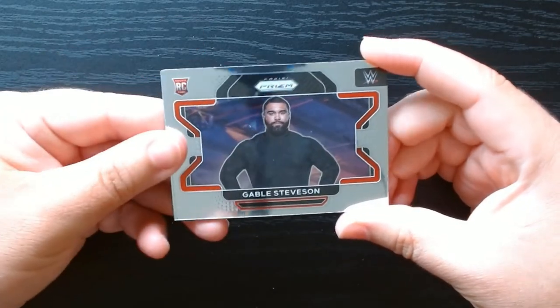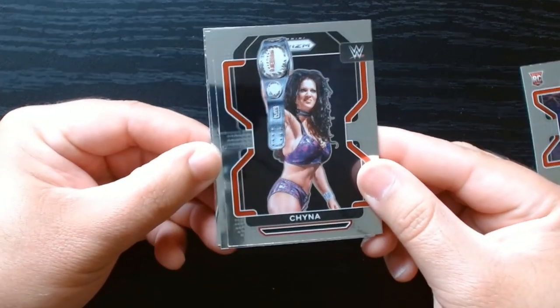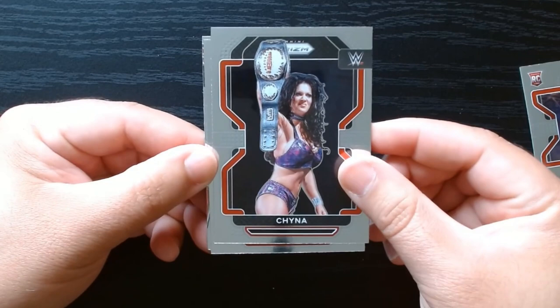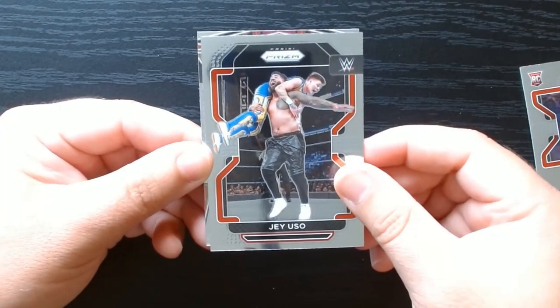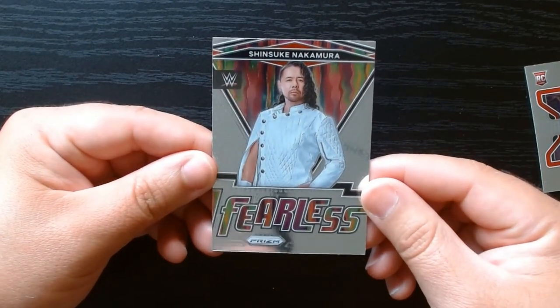So here we go — Gable Stevenson. Chyna. Rest in peace to Chyna. But there you go, we got a Chyna card. That's pretty cool. And we have a Fearless Nakamura.